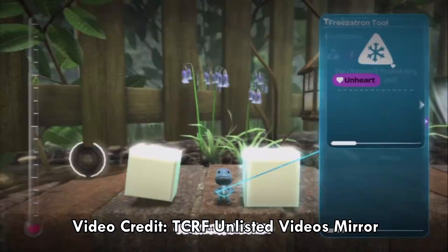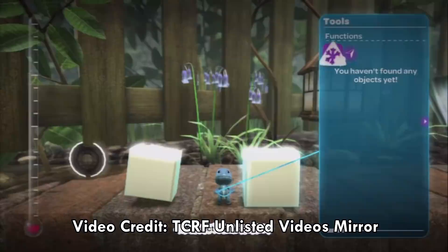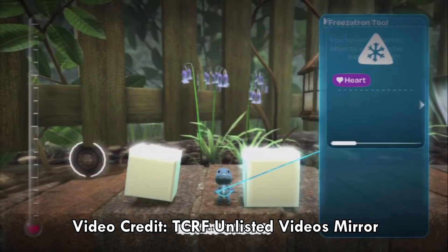Freezatron, LittleBigPlanet. Inside the game's files, an unused gameplay tool called Freezatron or Ice Hazard was found, although it could only be acquired through hacking. The tool can't actually be used, as it was probably compiled for an earlier build of the game. There is some leftover language data that mentions the tool, saying: 'I thought I told you to freeze. Fire. Ice. Electricity. And Gas.' But that's pretty much it.